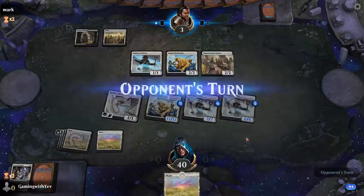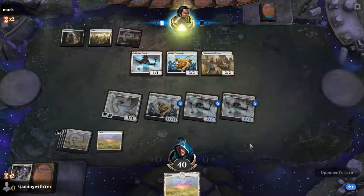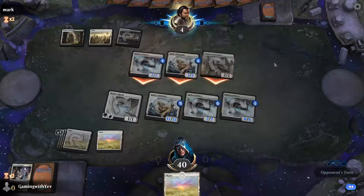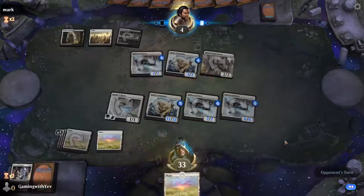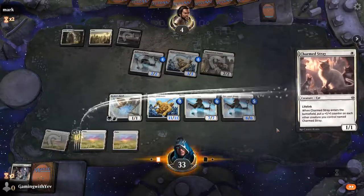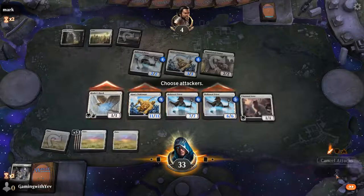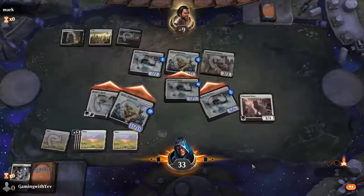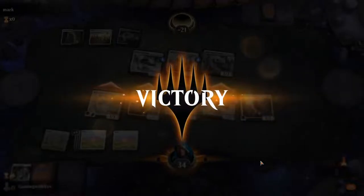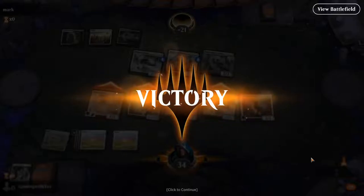So this is the power of a life gain deck. It does suffer against removal, and you have to keep doubling up on life gain. There are cards like Baneslayer Angel and others like that. But he's not coming back from this — it's definitely over. 20 damage, game over. So that's sort of how synergy works, and if you're going to build a deck, try to build it around a concept or a couple of key cards.